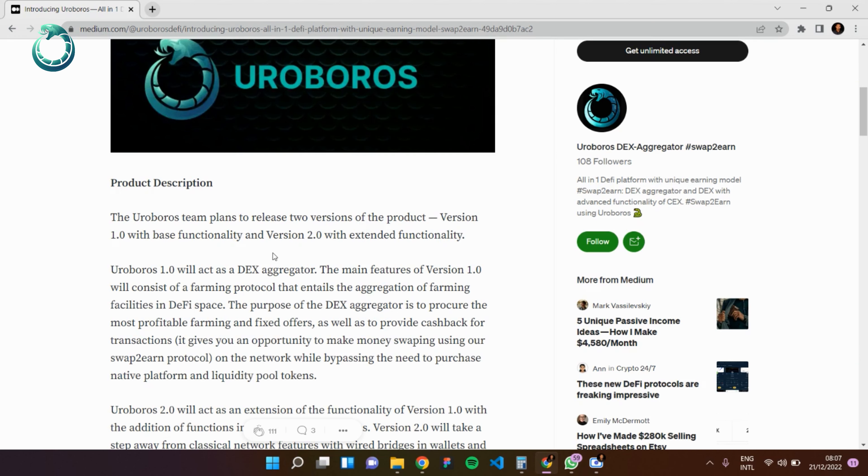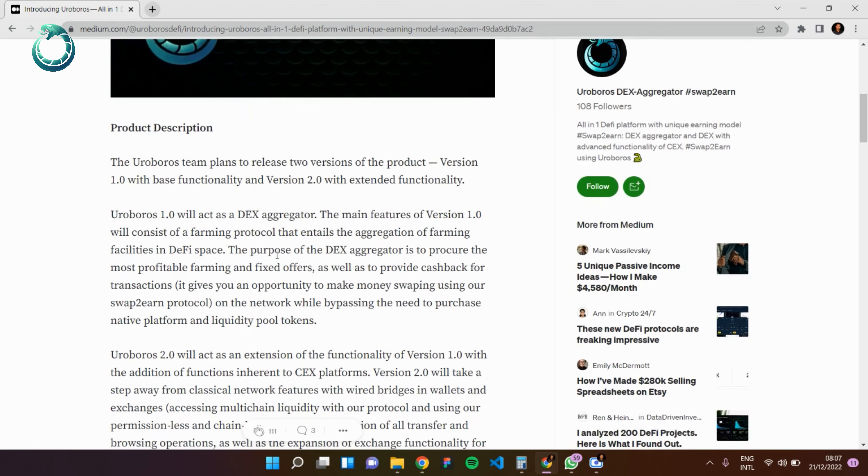By using the swap-to-earn protocol, you can make money simply by swapping. On Roburus, you bypass the need to purchase native platform tokens for liquidity protocols. Unlike other platforms that make it impossible or complicated, on Roburus you bypass that requirement — you can swap cryptocurrency and earn.